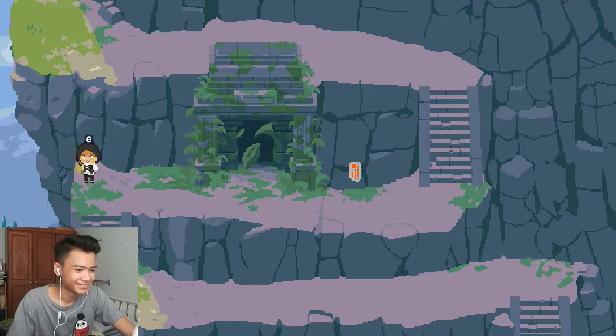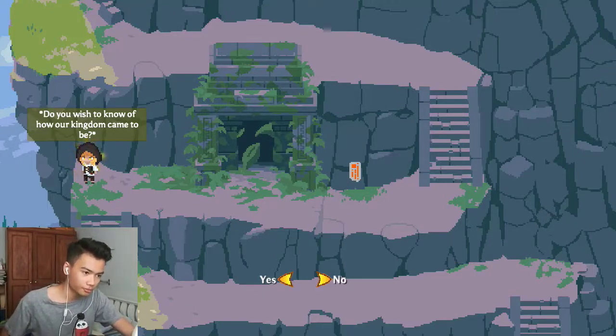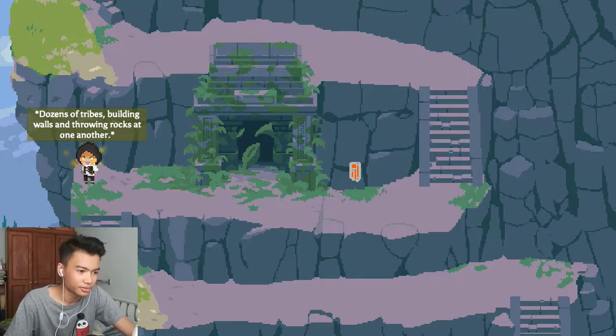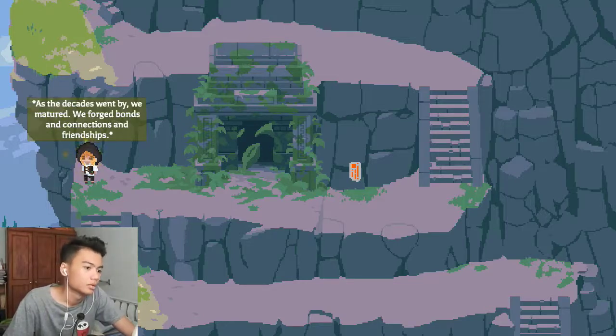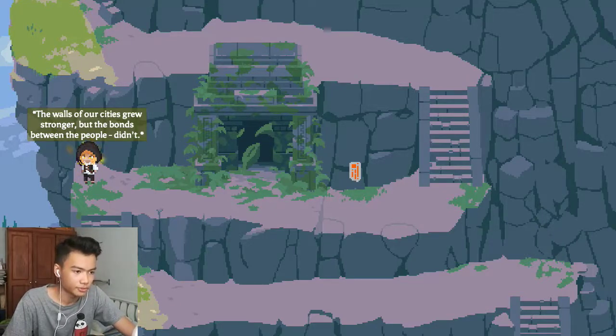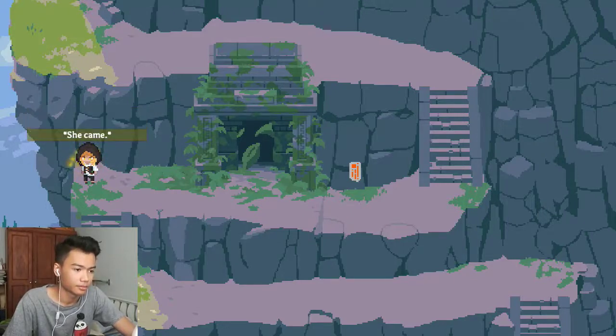The orb appears again: 'Do you wish to know how our kingdom came to be? Ages ago we used to be but a bunch of savages — dozens of tribes, building walls and throwing rocks at one another, each tribe protecting their own divine and hissing at those of others. Decades went by, we matured, we forged bonds and connections and friendships, and yet they still lose friendships against a common enemy. The walls of our cities grew stronger but bonds between the people didn't.'